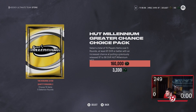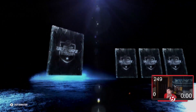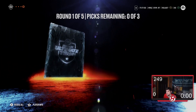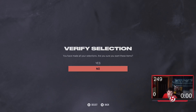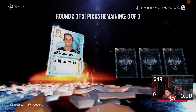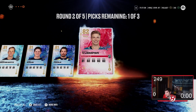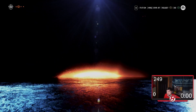Pack number two here — HUT Millennium Great Chance Pack. Round number one: Ryan Strom, Stevenson, Stutzla, and Barbashev — all 81s. I mean, that's fine, it's only one round. Round number two: Jaden Schwartz again, Krug, Falk, and Kemper. Not looking promising so far, but it's only the first couple of rounds.